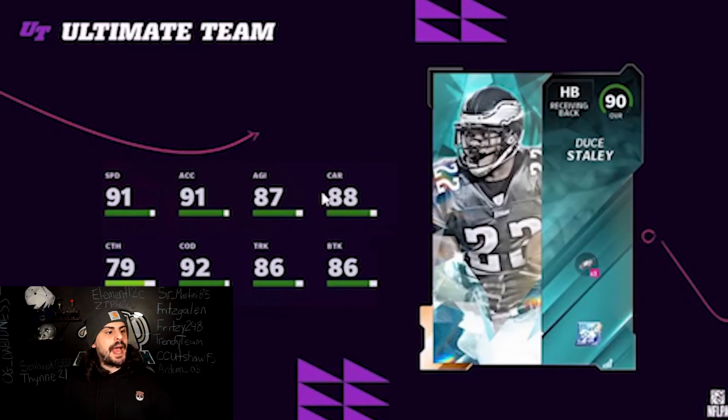First on my list is Deuce Staley — a running back on the Eagles who also played for the Steelers. So you can use him on either theme team. He has 91 speed and 92 change of direction, and he's a receiving back. His catching is a 79, powered up will be an 80. This card is going to be really really nice and will be a really solid running back in the game.